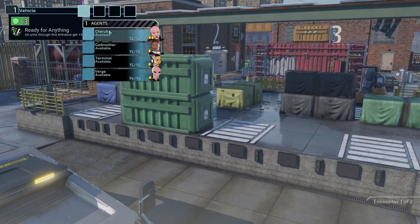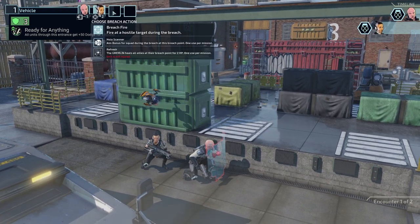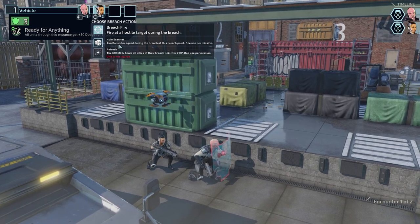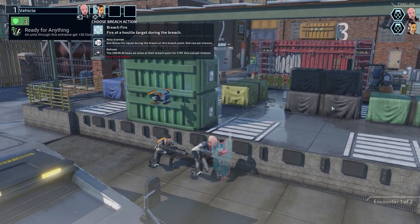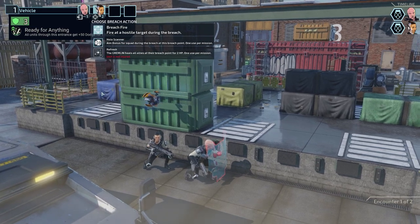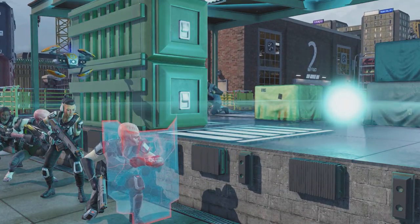We need to select our characters and put them in order — this will be their initiative order. We'll have Cherub first because he's got a shield. Then Terminal, who could use a holo scanner — so instead of firing on our breach, we can get an aim bonus. I think because of the size of this map, having aim here might be good as it's probably quite a long-range fight. So we'll go with the holo scanner. Then Verge, then Godmother. Click Breach — we fling our scan grenade, get our aim bonus, and jump over.